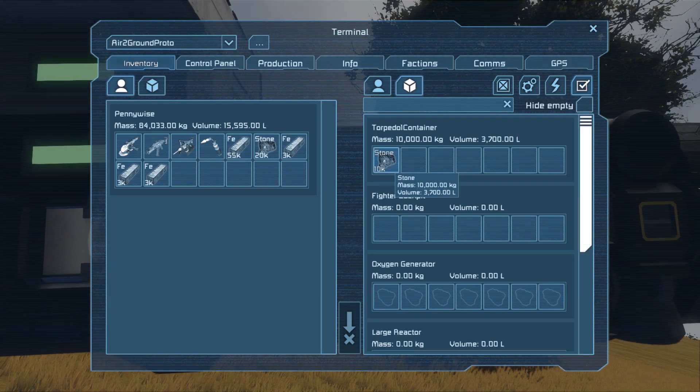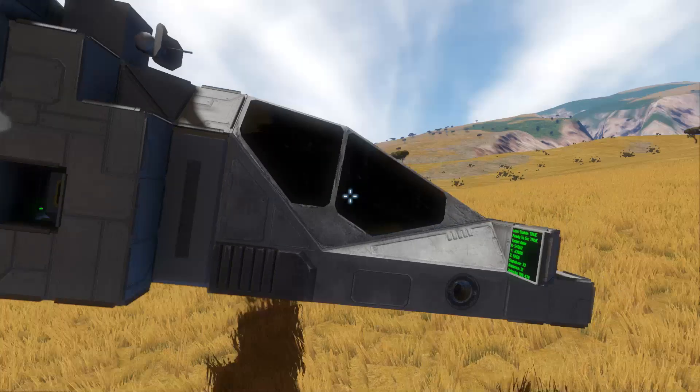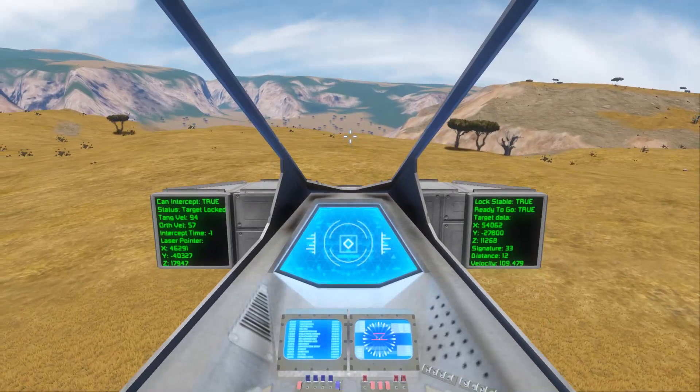I've added some stone here in the container. Usually I use iron ingots, but on planets there are huge amounts of stone, so why not use it since it's much cheaper.